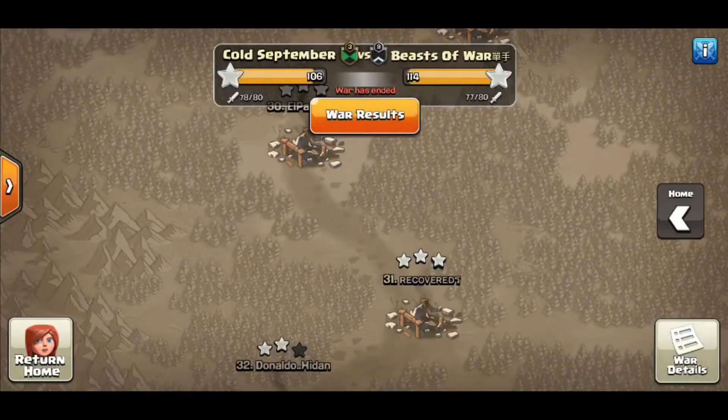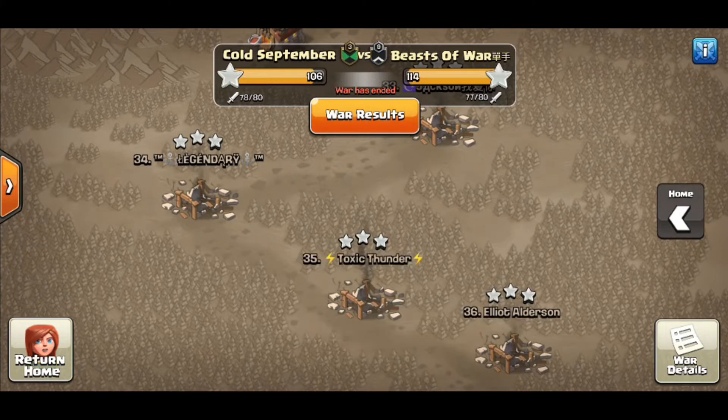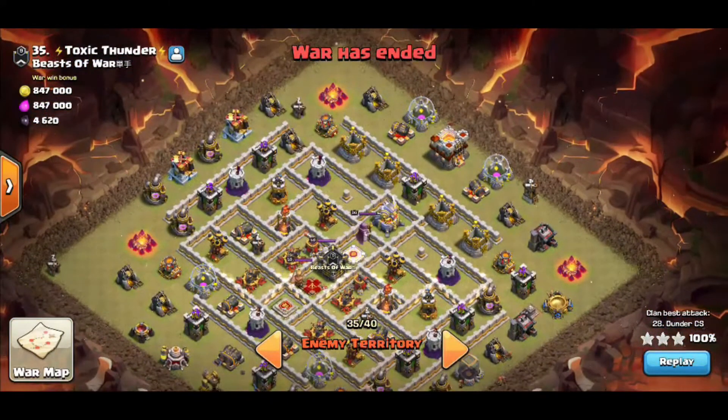We're going to get into his next replay — same attack, just a little different setup: no E-drag, none of that stuff, same effect. This guy's name is Toxic Thunder, so Thunder is bringing the thunder. What do I see on this base that makes it exploitable? Let's look for dead space: dead space here, dead space here — that's really the only dead space in the base.